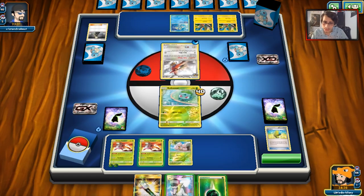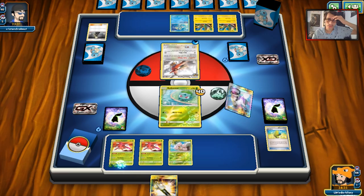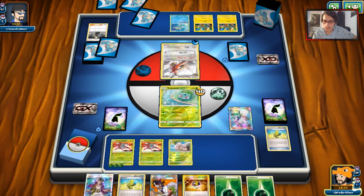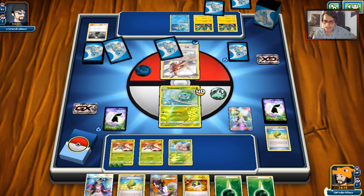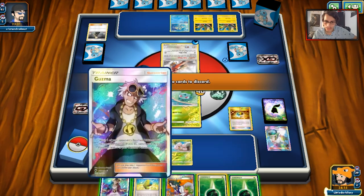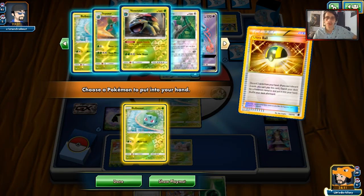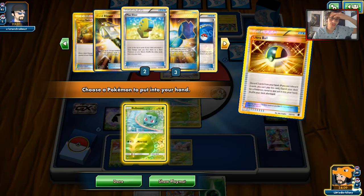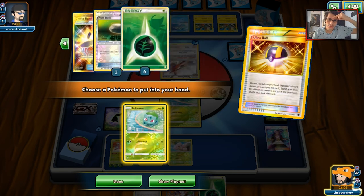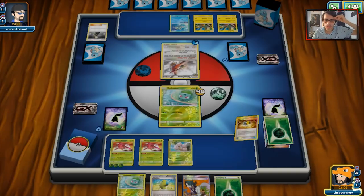Can we draw an N? Oh holy — I actually did! We'll N him — that was a pretty clutch draw. Can we find a Float Stone to save our Bulbasaur? We don't, but we do have Guzma. I think we just have to accept that we're going to lose Bulbasaur today, but that's fine. We'll grab a second Bulbasaur. We do have Exeggcute. We got one Venusaur in the deck — that sucks. We have our Energy Switch and three Candies.